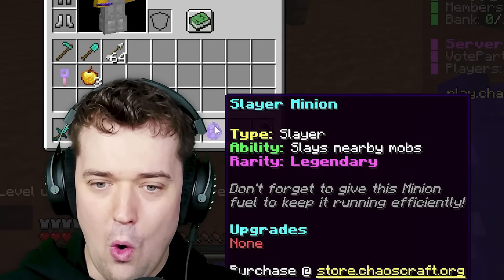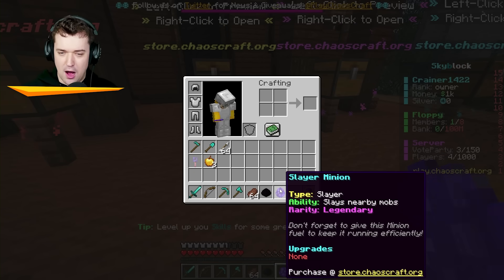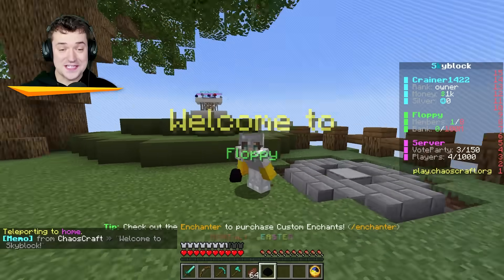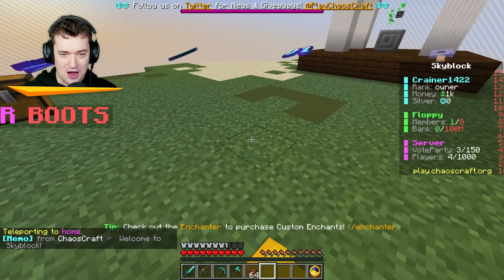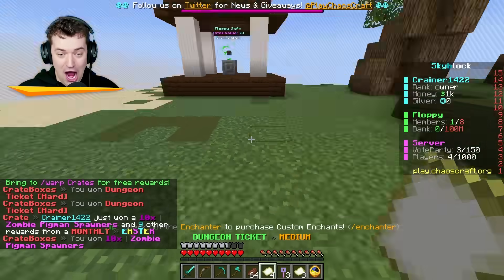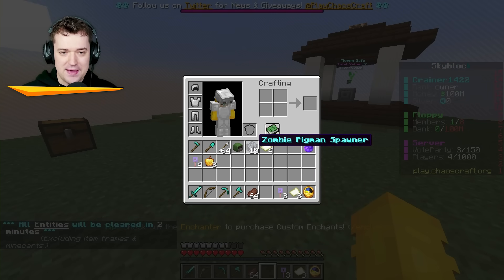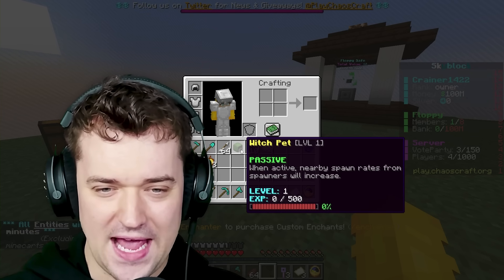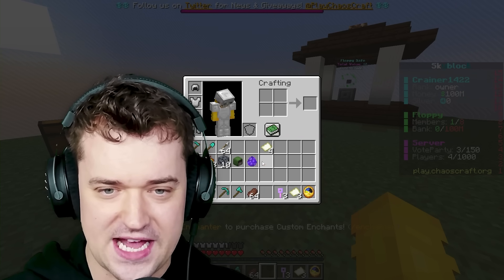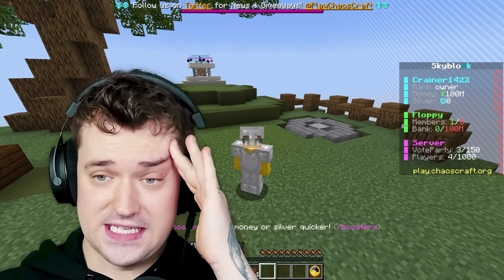A slayer minion! I'm guessing if you put this down near your mob spawner, it'll actually kill mobs. This was a really good one to get. Let's go back to our island. I've also got this easter egg, which I can put down on the ground. Dude, what is happening?! I've got dungeon tickets, a zombie pigman spawner — 10 of those — a pet that increases nearby spawn rates from spawners, and more legendary keys. That is absolutely sick. That was one way to start off on the server.